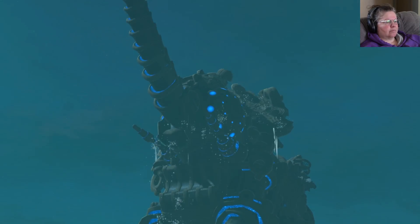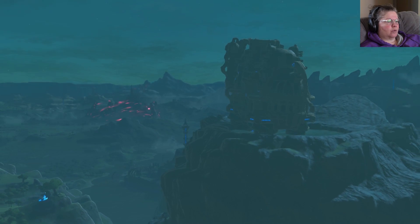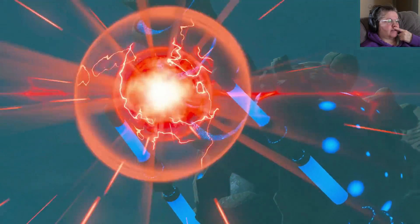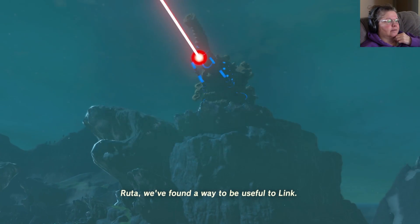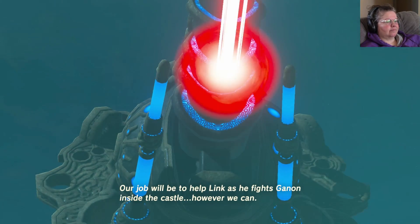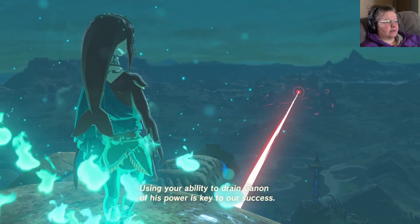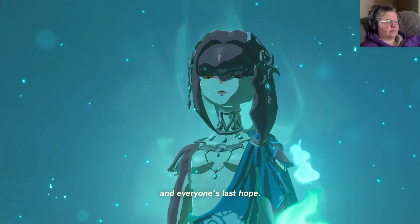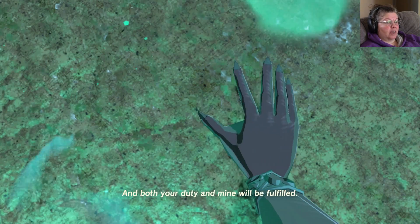I don't know where the shrine is from here. Look - his tusks have the red light, I never realized that. We found a way to be useful to Link. Our job will be to help Link as he fights Ganon inside the castle. Using your ability to drain Ganon of his power is key to our success. This will be our last chance and everyone's last hope. If we seal him away, then we can restore peace to Hyrule. She's quite the little talker.